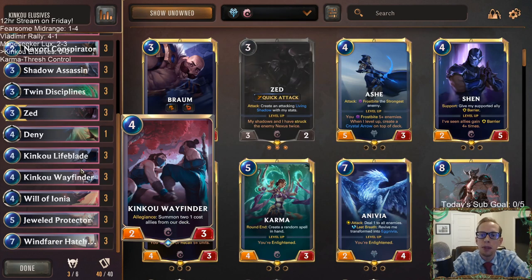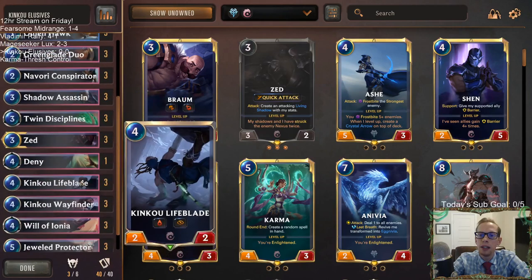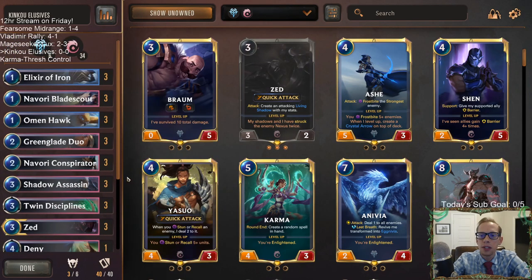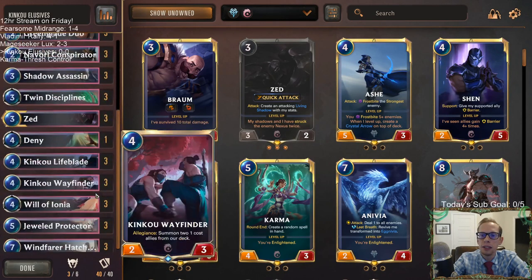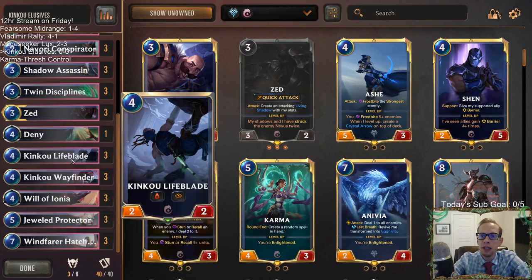This is a pretty popular deck. I definitely haven't tried it with Conspirator just being a 2-2 now instead of a 3-2, but you still see it around and still play against it a good amount — and it feels like it's always pretty good whenever you face it. A really important card in the stack is Jewel Protector. I think Jewel Protector is underrated; people think it's maybe just an elusive card, but it's good kind of everywhere — particularly good with Kinkoo Lifeblade.